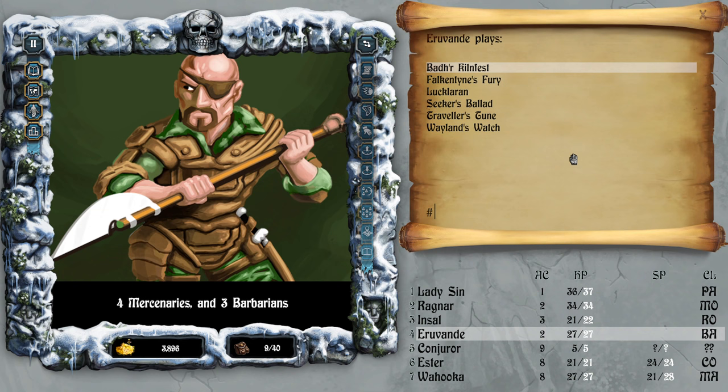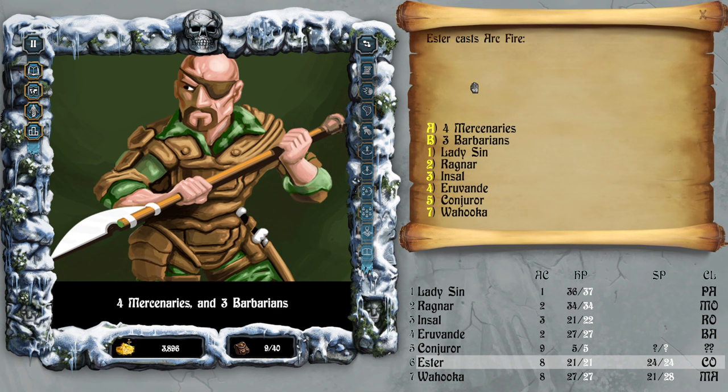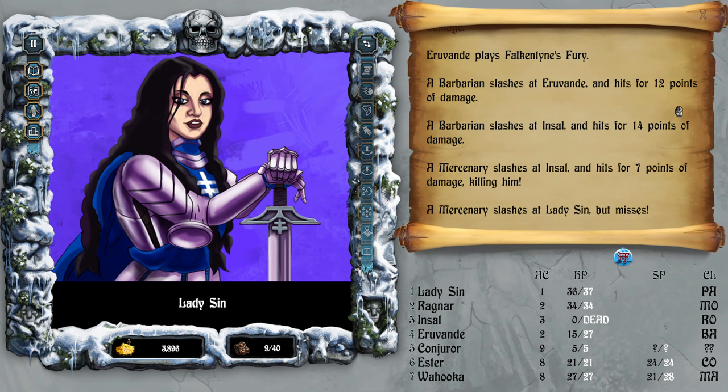Bar song — I don't want to heal, berserker rage. Cast arc fire on the barbarians, cast purple plating on Ragnar — yes. There we go.